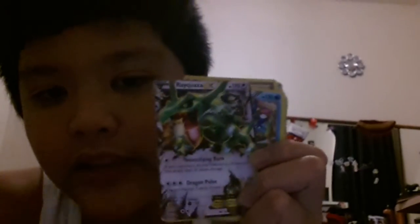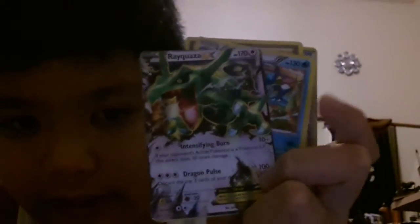Okay, I got my spot. So here's Rayquaza — there's a Rayquaza EX, normal Rayquaza EX, with two attacks: Intensifying Burn and Dragon Pulse. Here we got Infernape with 200 damage and 120 damage on the other attack, which is pretty good.